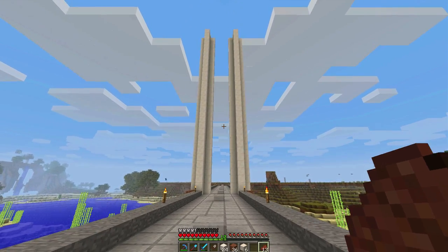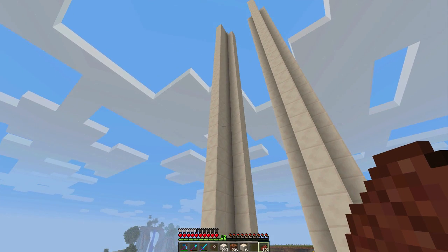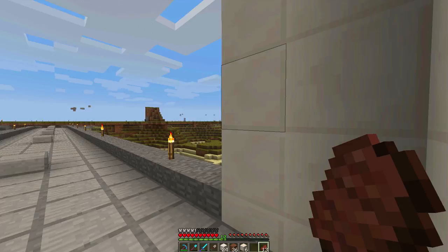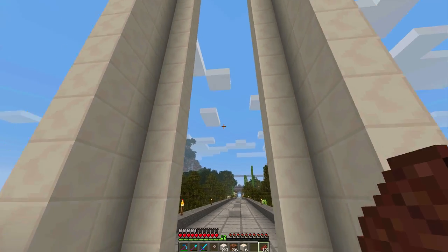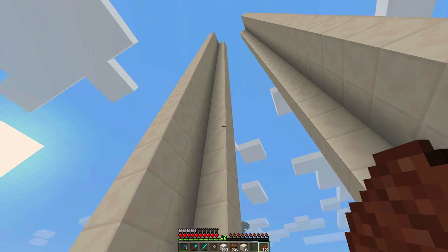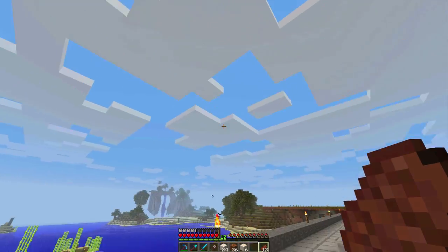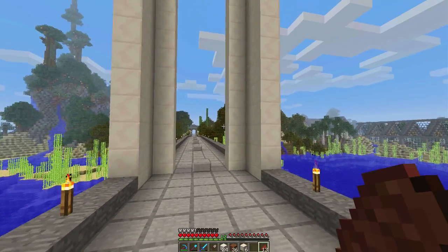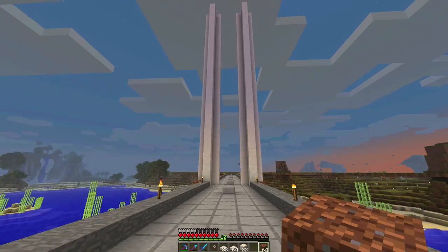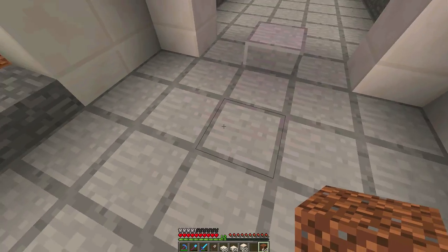Look at that — that looks pretty awesome! My original design didn't have these extra elements and it looked kind of boring. By adding this extra layer it makes the structure stand out more. We're going to do some half slabs in the middle and run suspension cables down here — it's going to look pretty cool. Let me sort out my inventory with some half slabs and then we'll do a little bit of forced perspective. We're going to start getting up here.